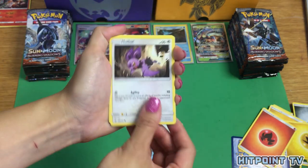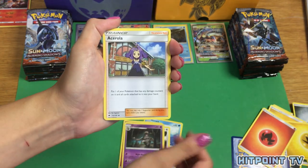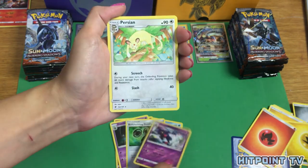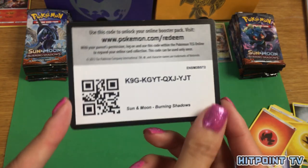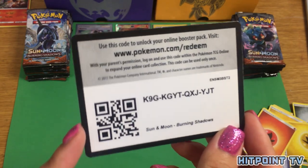Horsea, Noibat, Alolan Grimer, Riolu, Cutiefly, Dusclops, Acerola, Bodybuilding Dumbbells, Toxicroak, Reverse Holo, and a Persian Non-Holo Rare. Let's go ahead and give you guys another code card for sticking around — leave a comment down below and let us know if you got anything good.